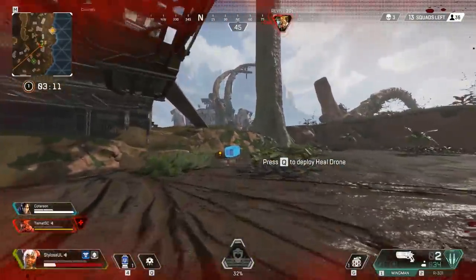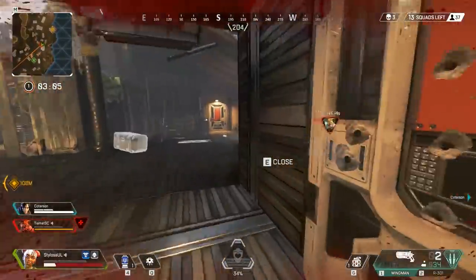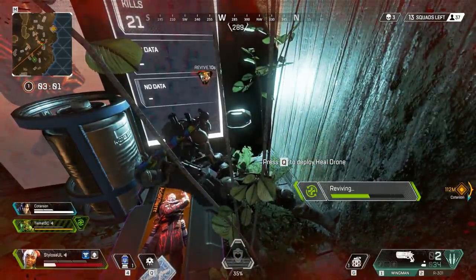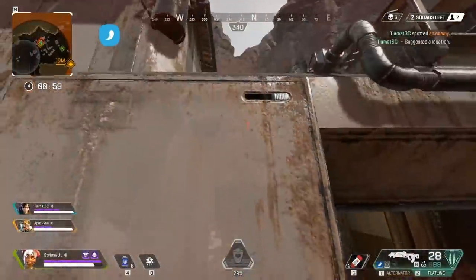Then we can start going around doing our stuff, and I can go get my teammate back. Because I'm Lifeline, you should always let Lifeline bring people back when they're down if you can, because it's 25% faster — especially if they're about to run out of revive time. Look, we've got 10 seconds left on this. The other guy would have been able to res them in time, but Lifeline just helps. It's that little bit of extra speed.